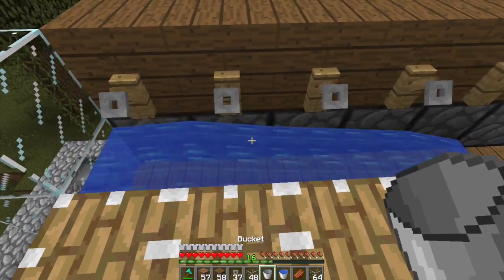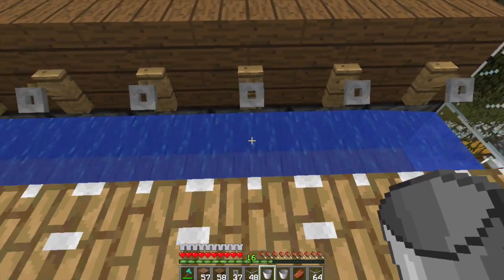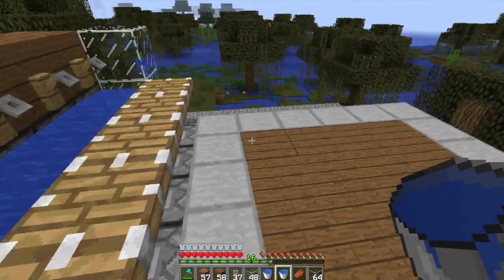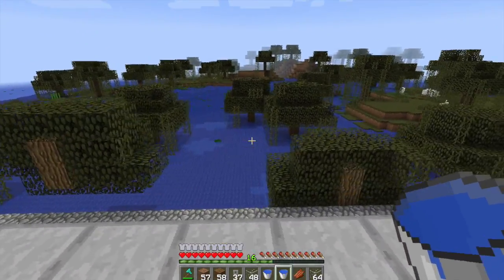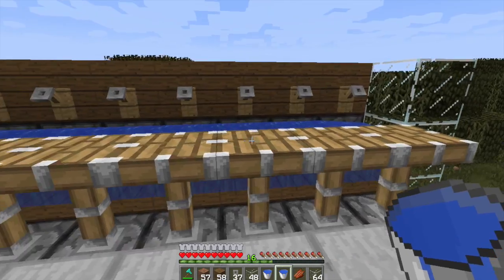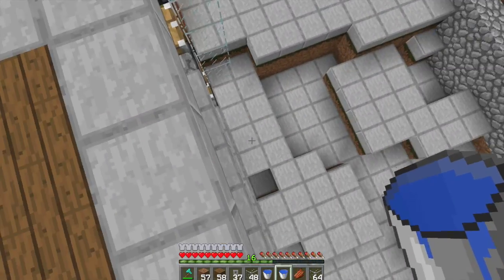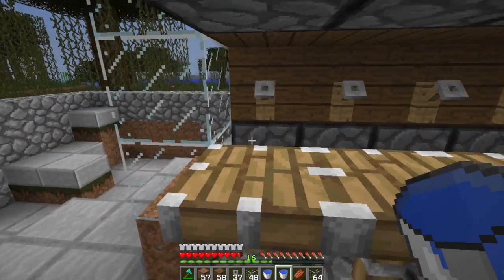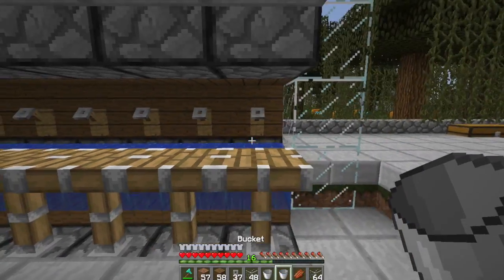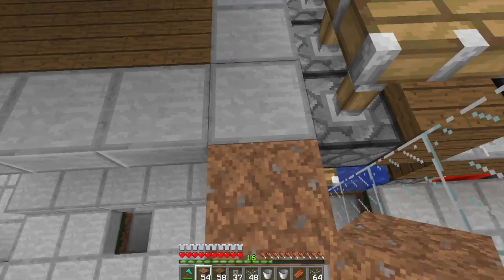I'll show you what this is for. Basically it's going to work something like this — and that is the mechanism that's going to push them over. The next wall we'll make is on this side, and then we're going to tie these tripwires all up. When a witch spawns, they'll hit the tripwire which will drop the piston, which will push them over the edge and they'll fall and die.